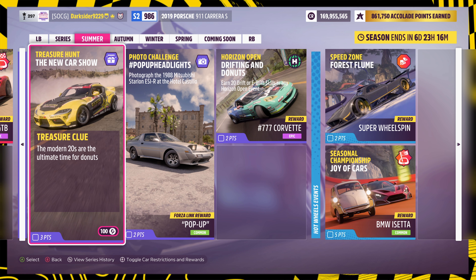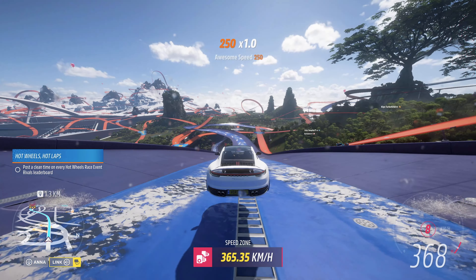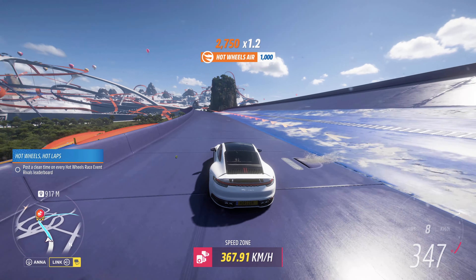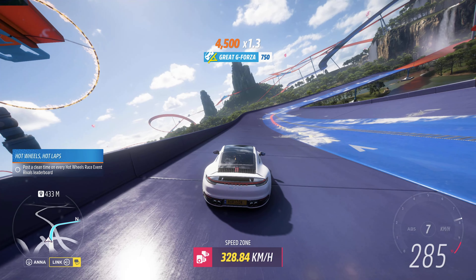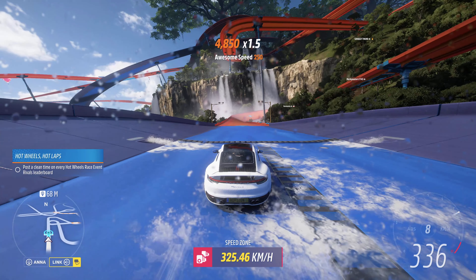For the treasure hunt this week, all you have to do is get a 2020s car and do some donuts for an ultimate burnout. But before that, let's also check the PR stunt on Hot Wheels, where I used my 2019 Carrera S — quite an easy one.